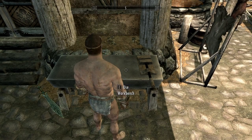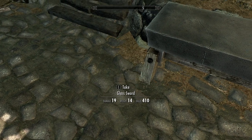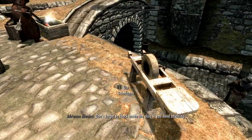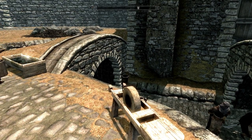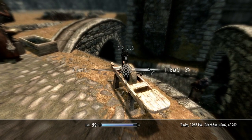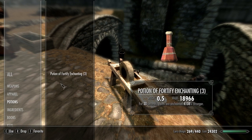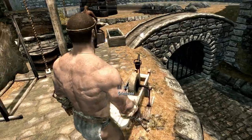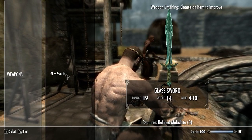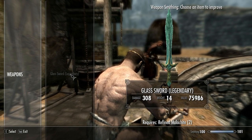So now we have these improved pieces. I'll grab a glass sword and I bought some refined malachite. Using our last Fortify Smithing potion, let's see what we can do to this glass sword — it has 19 base damage. After improvement: 308 damage. Legendary equipment — it's great.